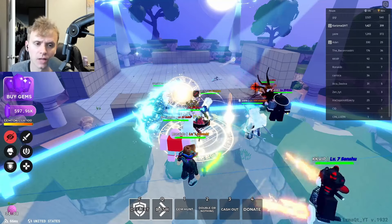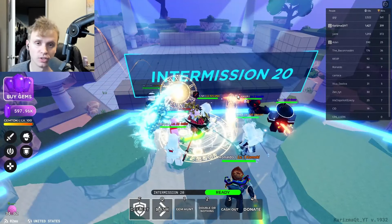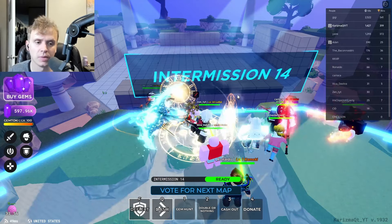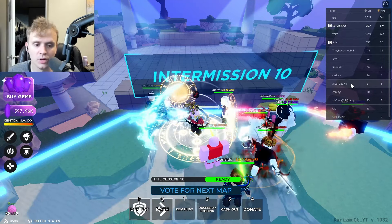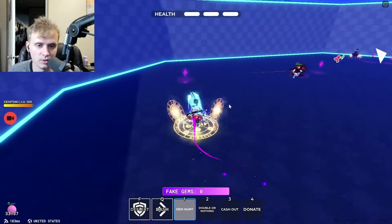The next thing you want to do is go into a public lobby. You might be wondering why not a pro lobby — the thing is public lobbies end a lot quicker. Even though you get more gems in pro lobbies, they end so much quicker and people are better, which increases the speed of the match. So go to public lobbies, get a nice full lobby, and just try to collect as many gems as you can.